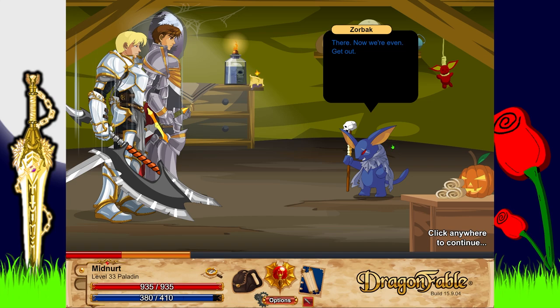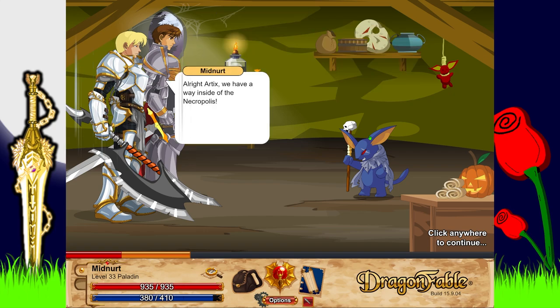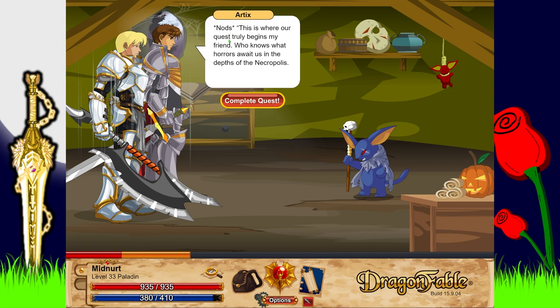'There — now we're even. Get out, expelled!' 'Yeah, they kicked me out — those losers have no idea what real darkness magic is. They were scared of my unstoppable power, but I'll show them!' Alright, Artyx — we have a way inside the Necropolis. This is where our quest truly begins, my friend.